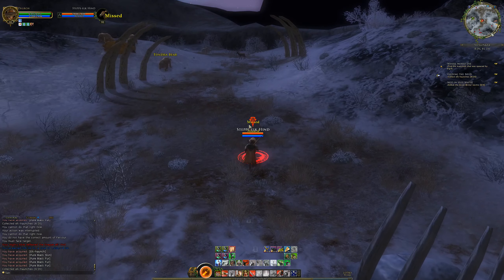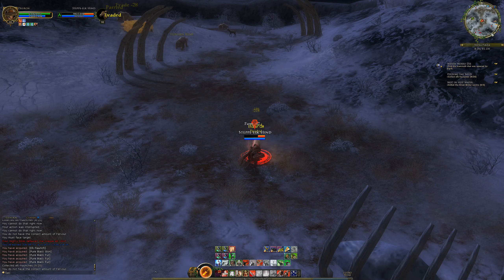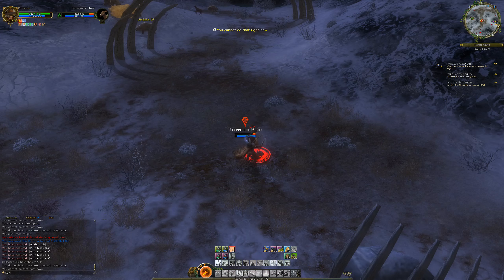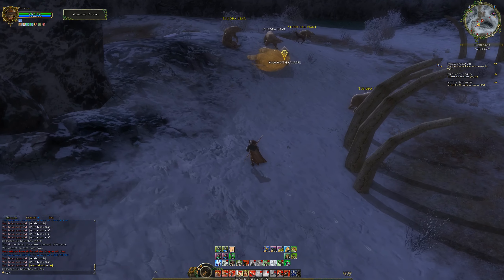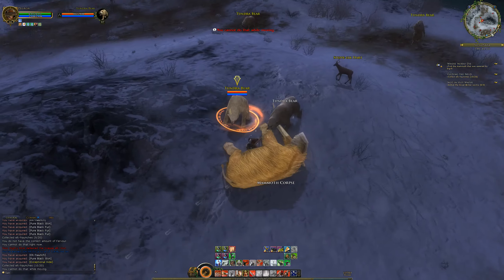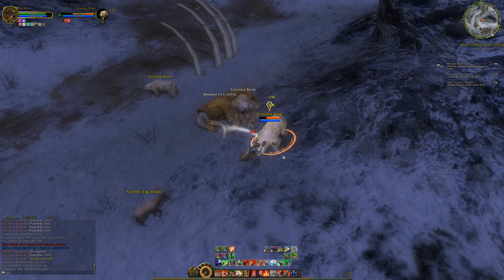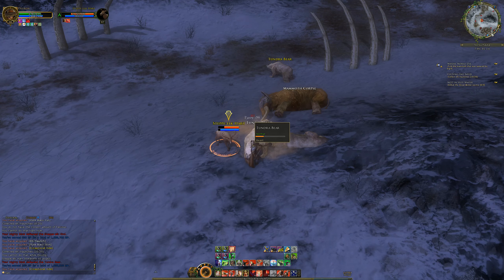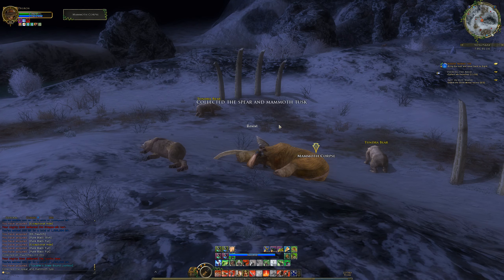We found a Mammoth Corpse for the Mammoth that we need, and the Bears are eating it. So we'll have to kill the Bears - hopefully just the two of them and this one won't join in. Then I don't know what it's going to want us to do with that quest, but we'll see. We might even be able to get in there without aggroing any, but knowing how these quests are, I think that's very unlikely. I'm going to drag you guys a bit back so this other Tundra Bear doesn't kill us. And then just go AOE on you. And because I AOE'd, I aggroed the Elk, which is fine because we need to kill the Elk anyway. So not a huge deal - just more pure black furs for us.